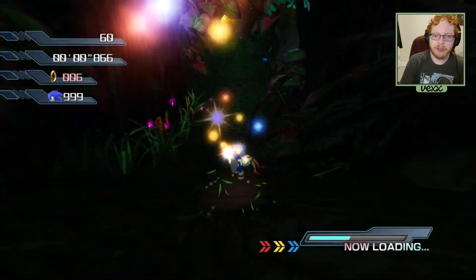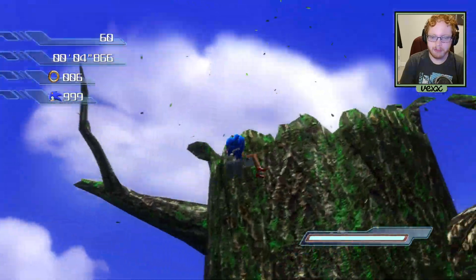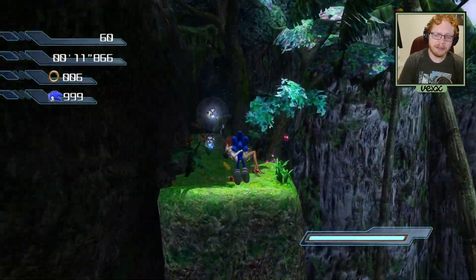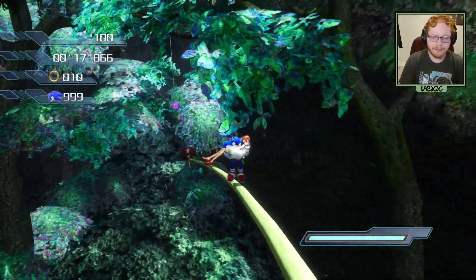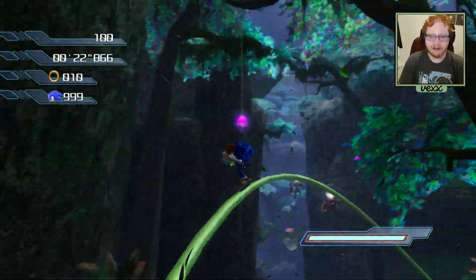Here we are diving into the first stage for Tropical Jungle, playing as Sonic and the Princess. If you guys don't know already, their moveset is a little bit different than Sonic's base set. You know, he has the spin dash, he has the kick, he has the bounce bracelet, he has the light speed dash. Well, they don't really have all that here.